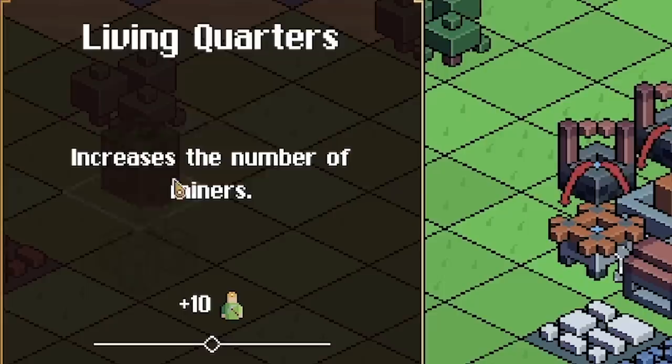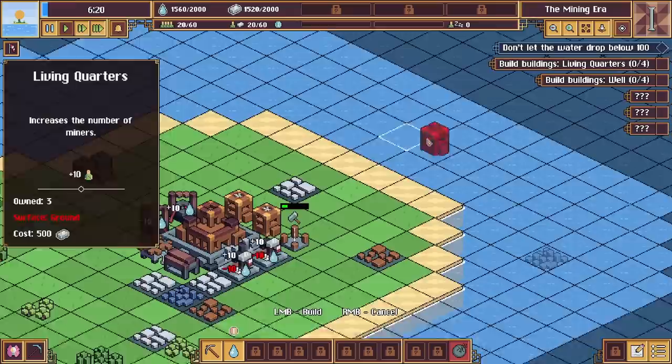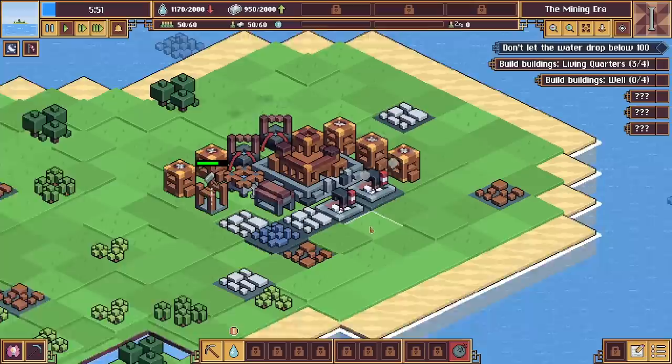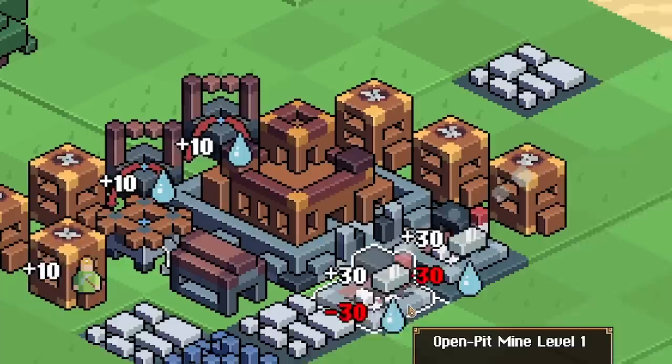Down here we've got mining — we've got the miners' living quarters. So let's build a few of these. You can see it increases the number of miners by 10 and it costs 500 iron. We've got 2,000 iron, so let's plonk some of these down. We need to remember the sea level is going to be rising, so maybe I want to build in this direction a bit. You can see I'm gaining lots of iron per second.